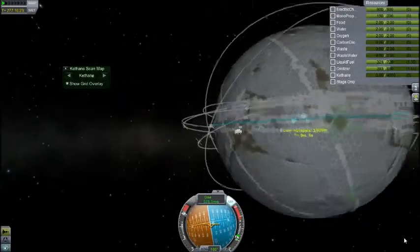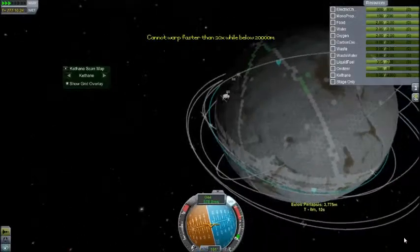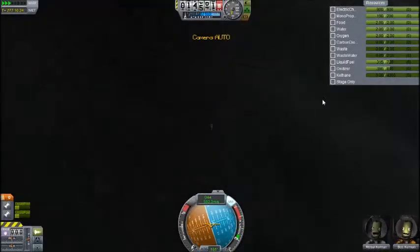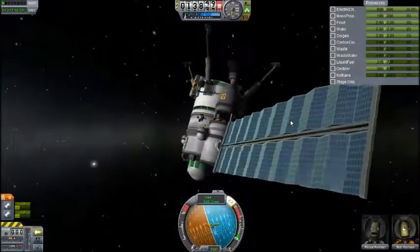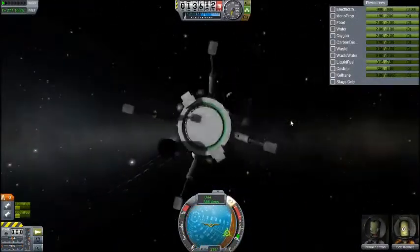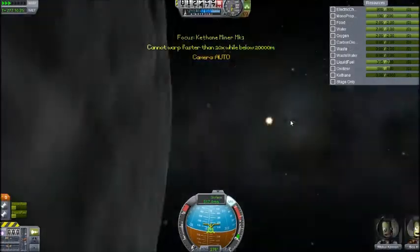So now I can finally start making fuel on Elu and not having to send stuff out. I am increasing the size of the other base and starting to transfer people between Elu and Kerbin, because there's been people on Elu for a long time now and they're probably getting a little bored.